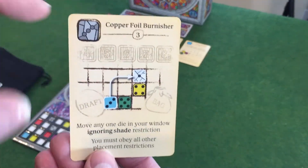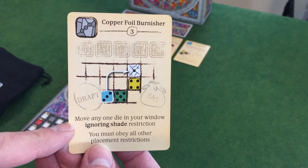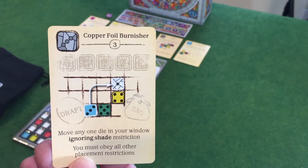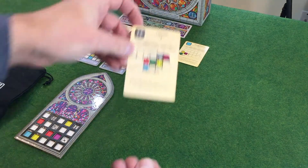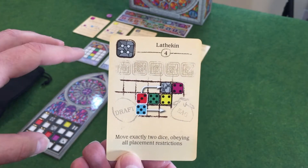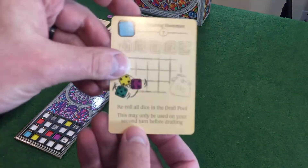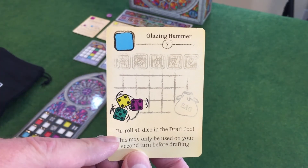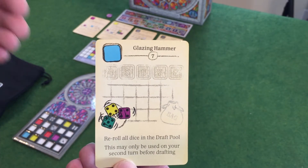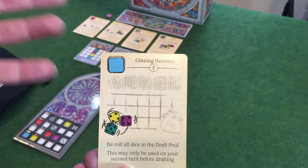The Copper Foil Burnisher — any color three will allow me access to this, which lets me move any one die that's already in my window ignoring shade restrictions. So you can move a three into what would normally only be available to a one. I have the Lathekin, triggered by any color four, where you move exactly two dice already in your window somewhere else in your window — however they do have to obey placement restrictions. Finally, I've got the Glazing Hammer, triggered with any blue die. That allows you to re-roll all dice in the draft pool, but it can only be used on your second turn before drafting.